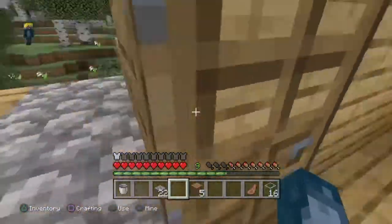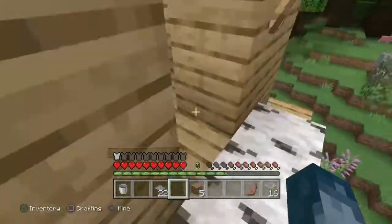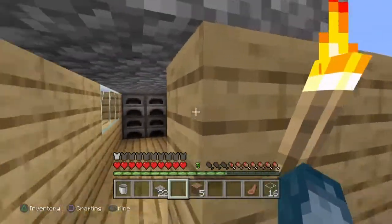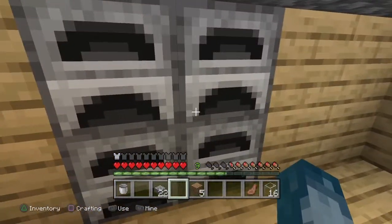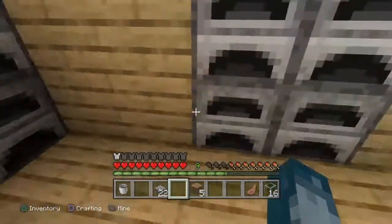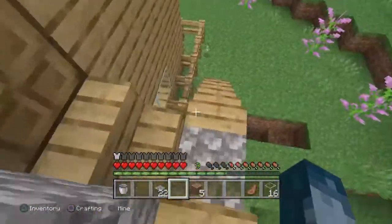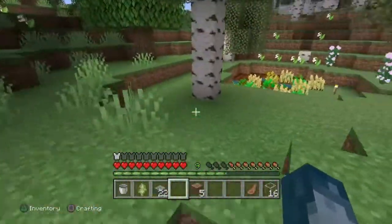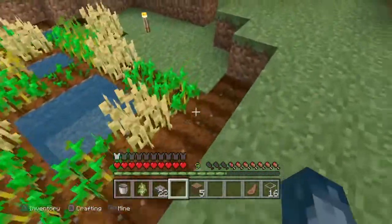We're about to go do some mining. And then we have the smelting room, which we have four furnaces each — here's his four furnaces and then my four furnaces. And then if you come back down, as you may have noticed, we have a garden, which is actually making some good progress.